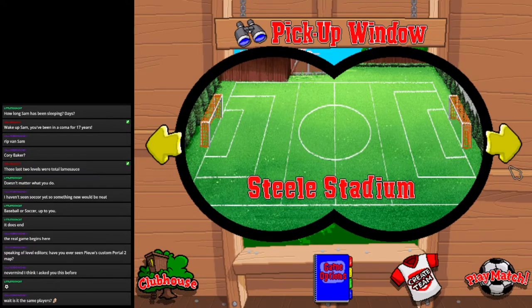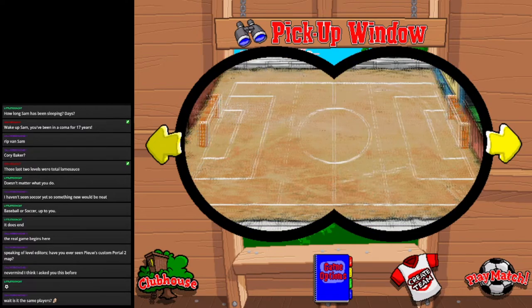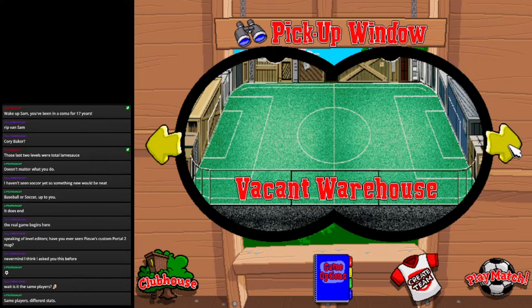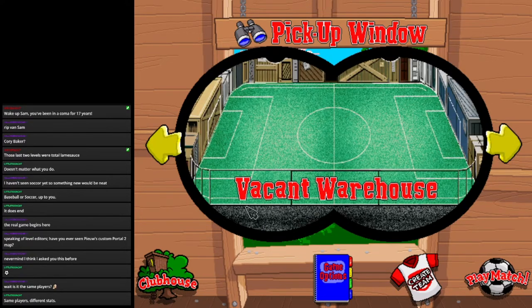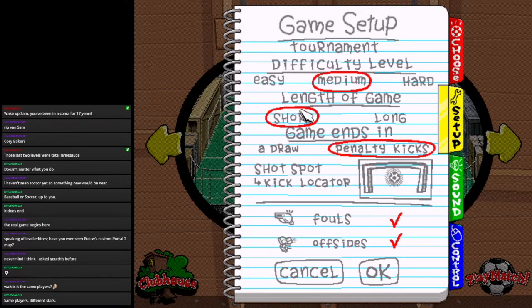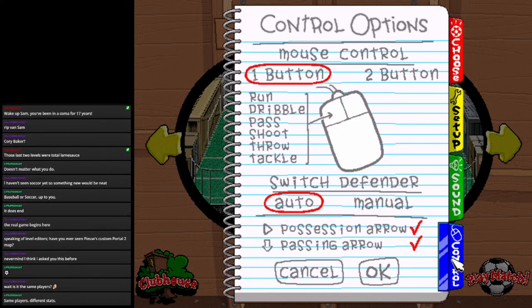Pickup Window. We'll do the Vacant Warehouse because that's unique. Setup — we'll have a short game. I can't really remember how to play this, so here we go.